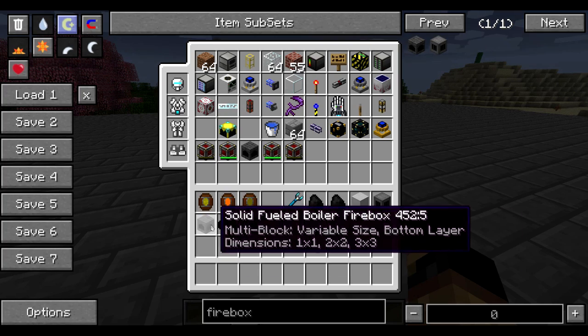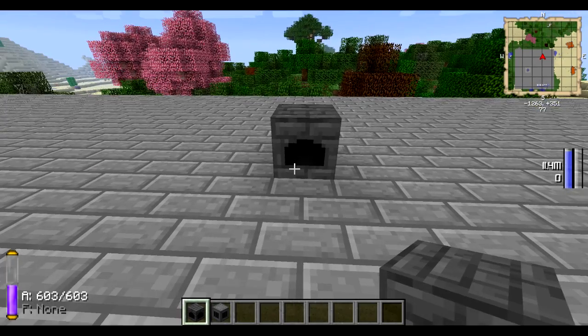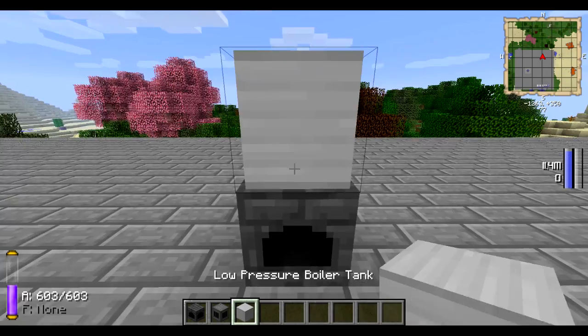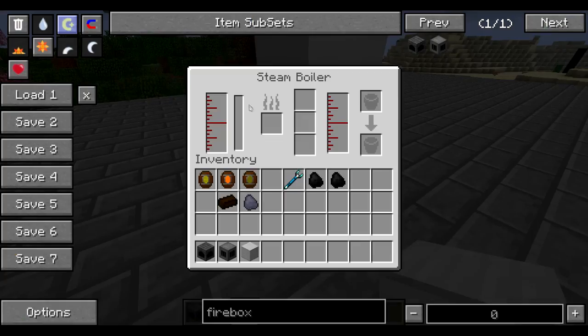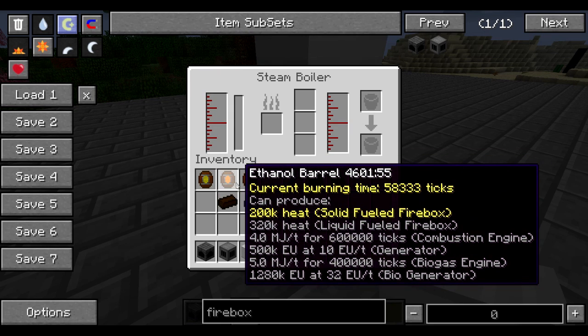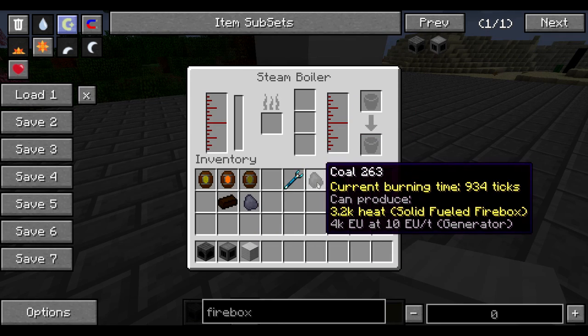So what you can do to put these together — in this case I'm just going to put down the solid fuel — is you put down your boiler, your firebox, and then your tank in the configuration that you want. You can see here it creates a multi-block, and it will tell you how long it can burn the different fuels.